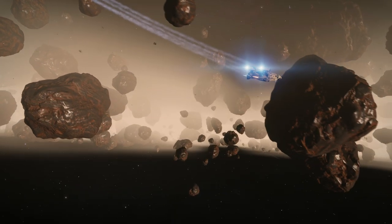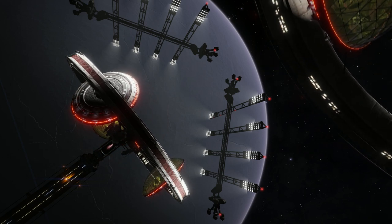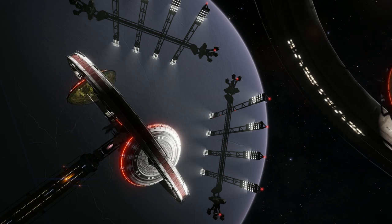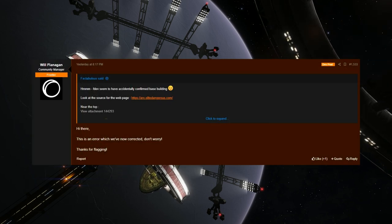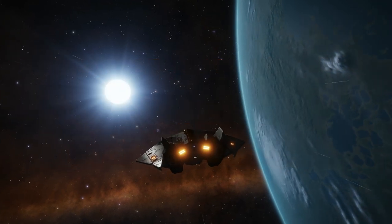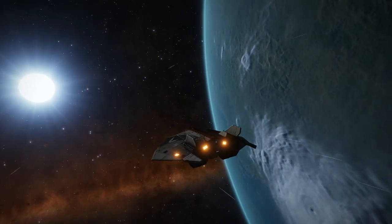Also included in the roadmap were details of the content for the 2020 update of Elite Dangerous. The leaked roadmap stated that the 2020 update was a space legs expansion with a first person shooter element, base building, and first person Thargoids. This latest metadata leak on the Elite Dangerous website states that we'll be able to use arcs to customise our weapons and buildings. Once the code was posted on the Frontier forums, community manager Will Flanagan responded saying that this was an error and that it's now been corrected. After the correction, the metadata had the words 'weapons and buildings' removed. With Planet Zoo and the Ghostbusters expansion now confirmed, this metadata correction all but confirms that the original leak was genuine.